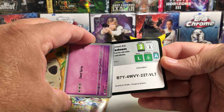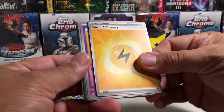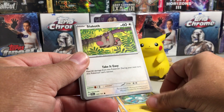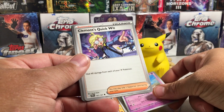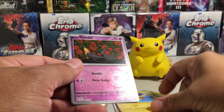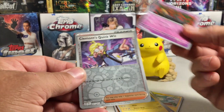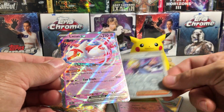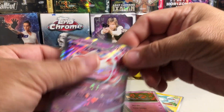We'll give you a code so you can get an online pack. All right, so we have a lightning bolt energy, Sandy Gast, a Drifloon, Magnemite, Slakoth, Espathra, Clement's Quick Wit, Kilowattrel — kind of a cool bird — and Yay Mask. That's a common reverse with a really nice art on the Yay Mask. We got a Clement's Quick Wit reverse, and a nice Latios EX! That's a pretty cool pack right there — a really good start to our Surging Sparks openings.